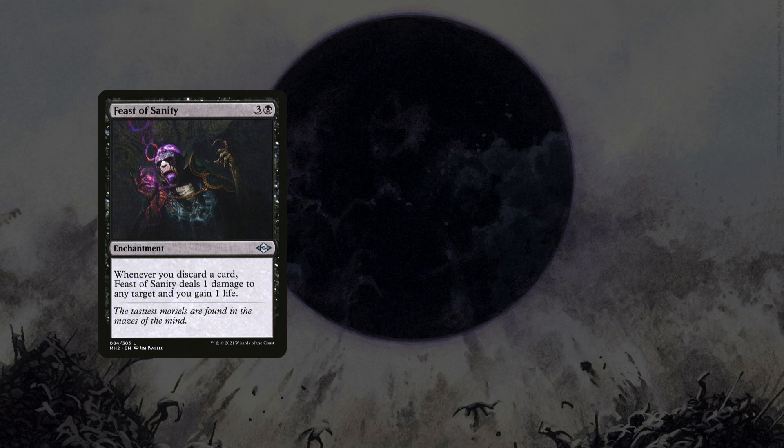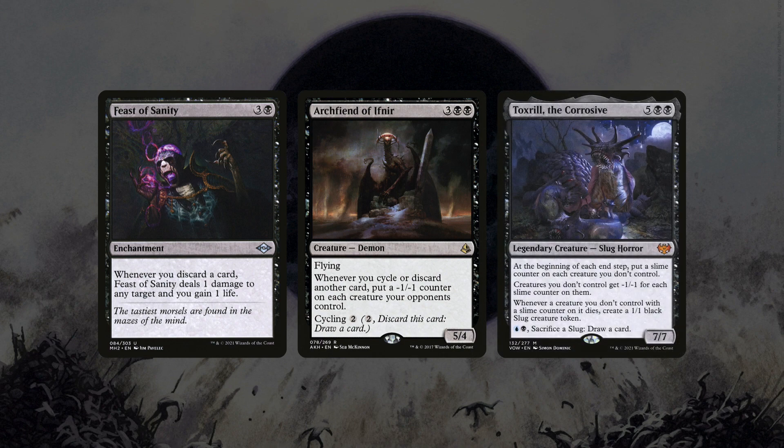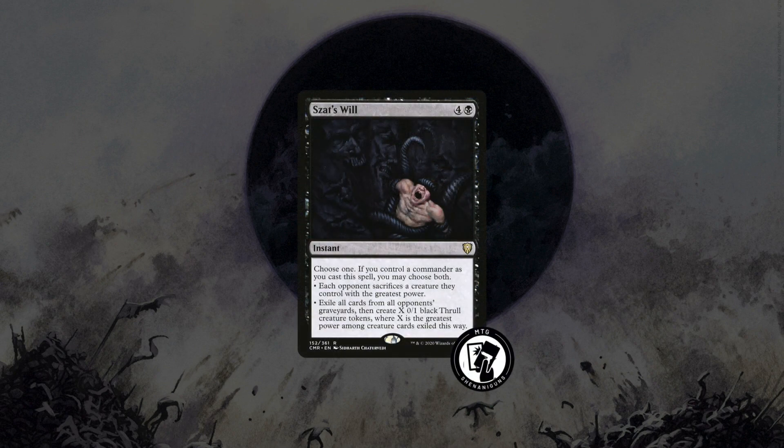The big version of this though is Archfiend of Ifnir, which can practically wipe our opponents' boards if you're attacking with a small army. In that same vein, I also like to run Toxril in my build because yes, it removes creatures in a very oppressive way, but it also replaces your opponents' creatures with 1/1 slugs — and these can attack to trigger Raffine's connive. Lastly, I want to highlight one of my pet cards and a card I wish more people would play: Syr's Will. It's an unloved Will, I know, but it removes giant creatures and makes you Thralls, which again can trigger Raffine's connive X.